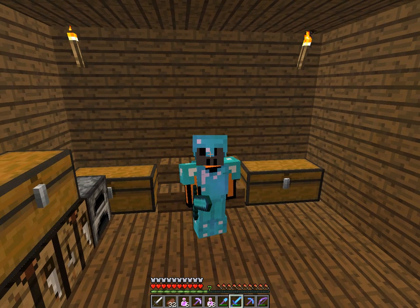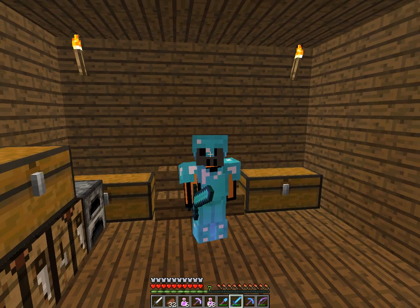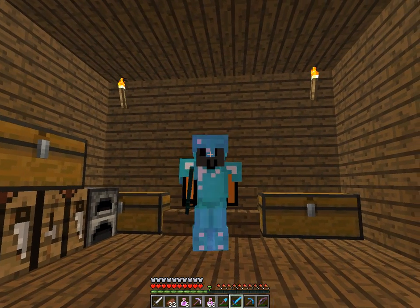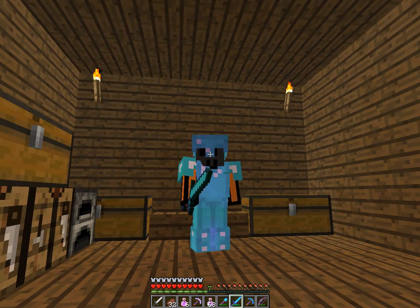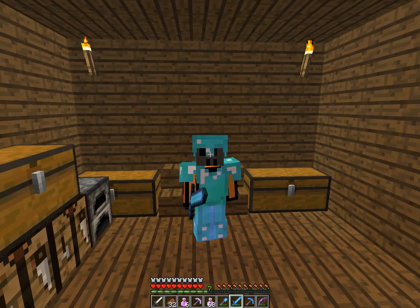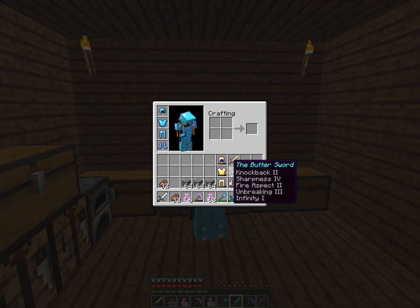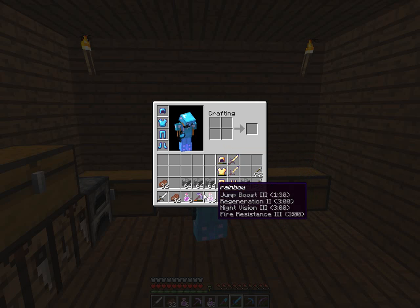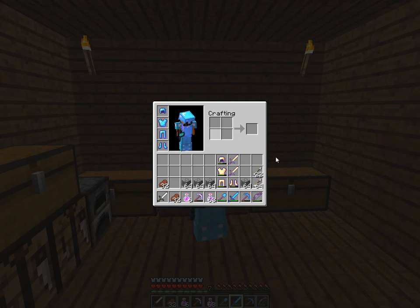I used the diamonds that we got from our explorations in the last video and previous videos so far, and crafted myself diamond armor, a diamond pick, a diamond sword, and I'm just going to go ahead and show you. I'm actually going to take all of our butter equipment, as well as all of our arrows, our bows, our food, another iron sword, another pick, and some potions.